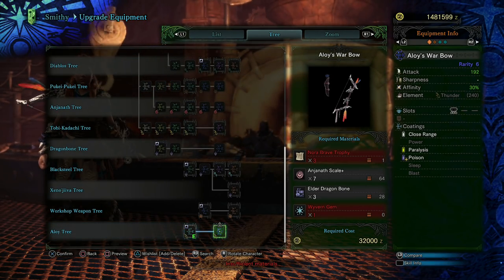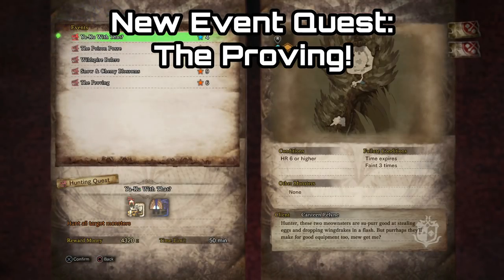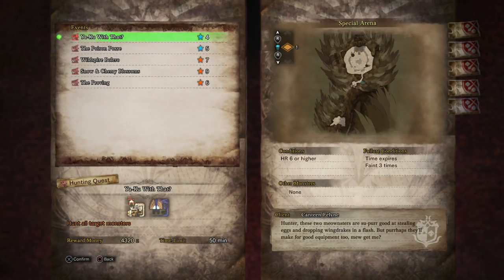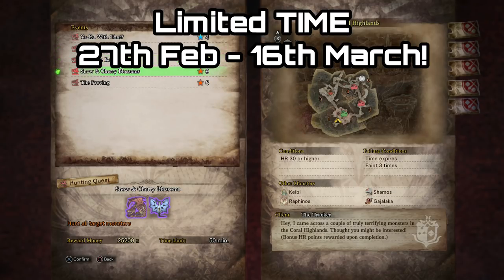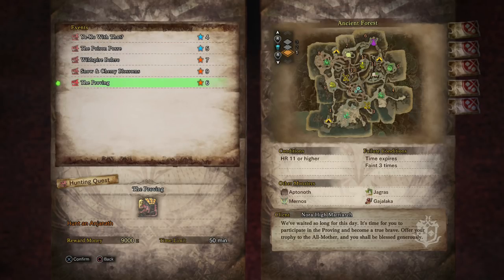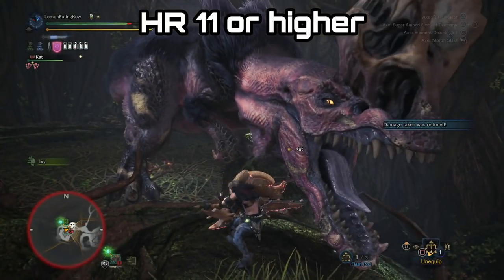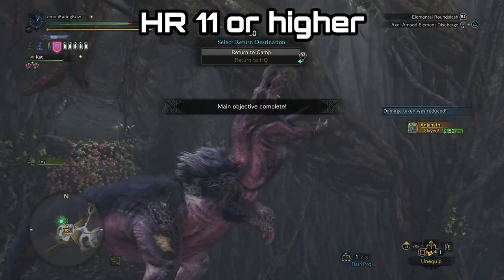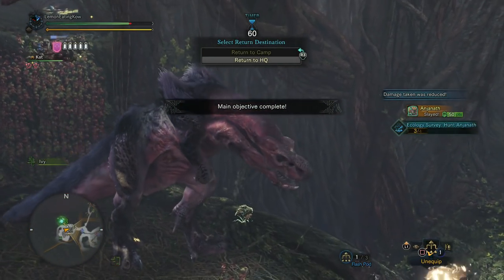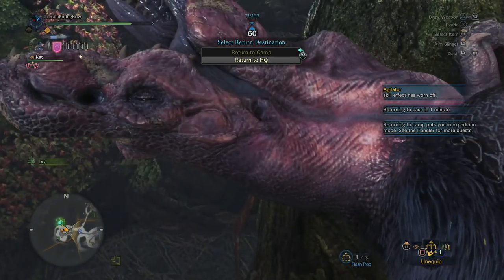In order to unlock these pieces you're going to have to hunt for tokens, and these tokens come from the special event quest which runs from the 27th of February right up until around the 13th or 16th of March. This quest is called The Proving, and it tasks you with taking out an Anjanath — you can capture or kill him — but you have to be Hunter Rank 11 or higher to participate. Each time you do it you're going to get between one and two tokens.